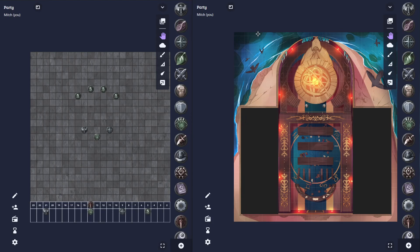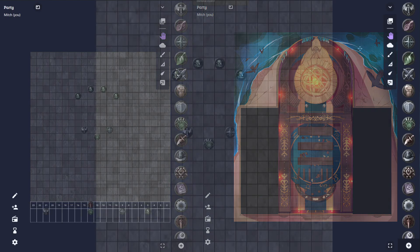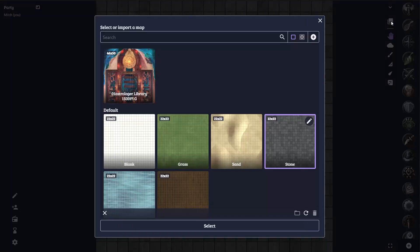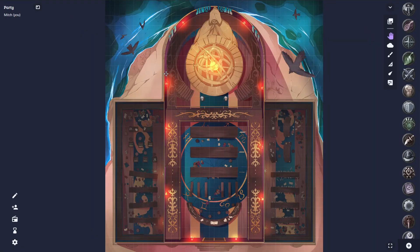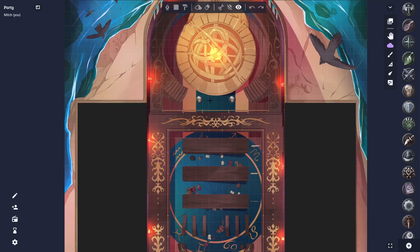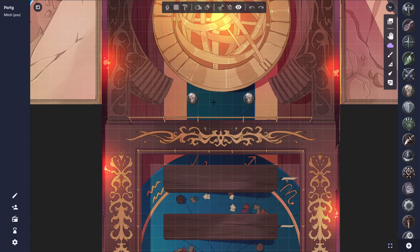Now all I need to do is close this window here. In our original game that has all our players connected, I can select our map here and grab our library. And you'll see all our changes are there — we have the fog we added, the monks are here, and any other changes that we wanted to do on the fly will have been synced over to our first game. And with that, that is how you edit or add maps without your players seeing.